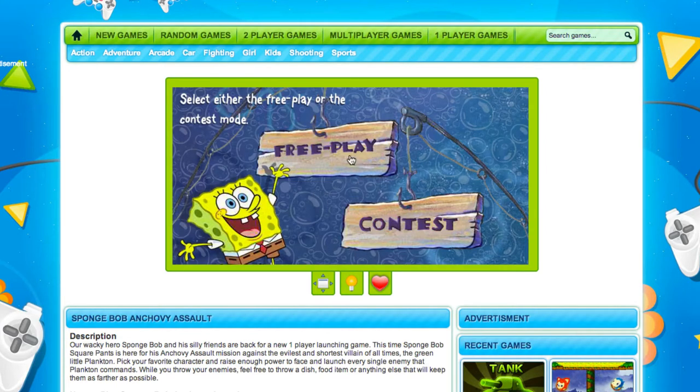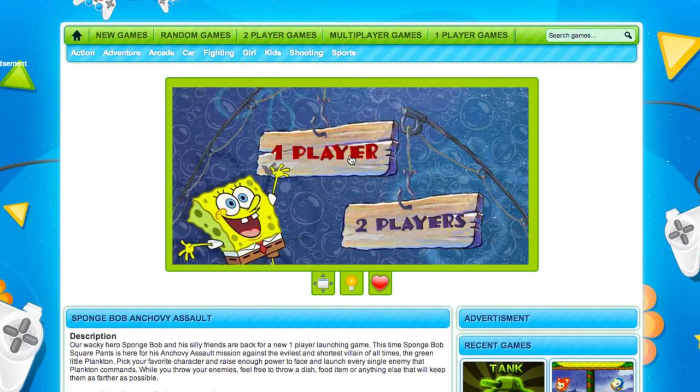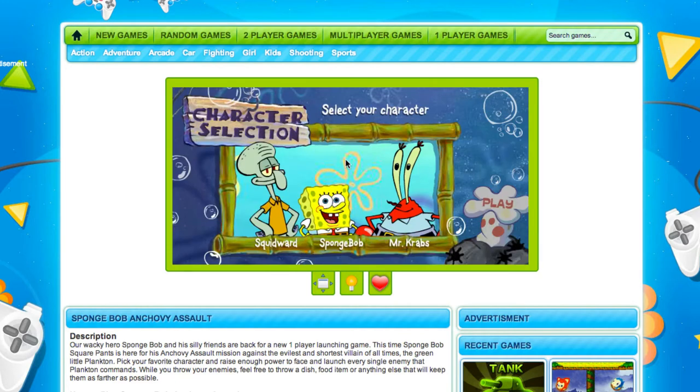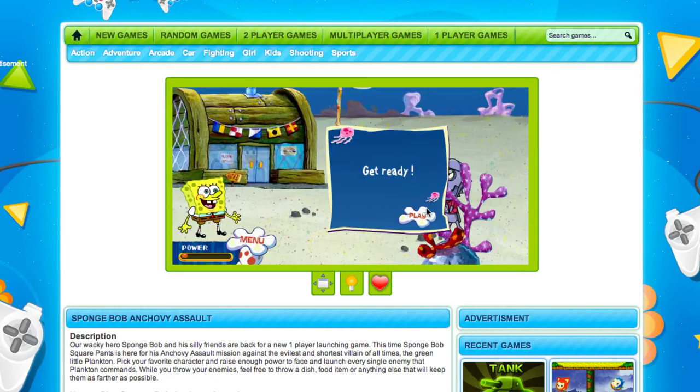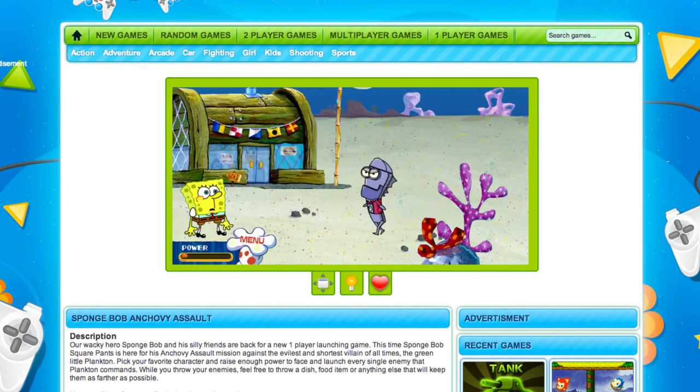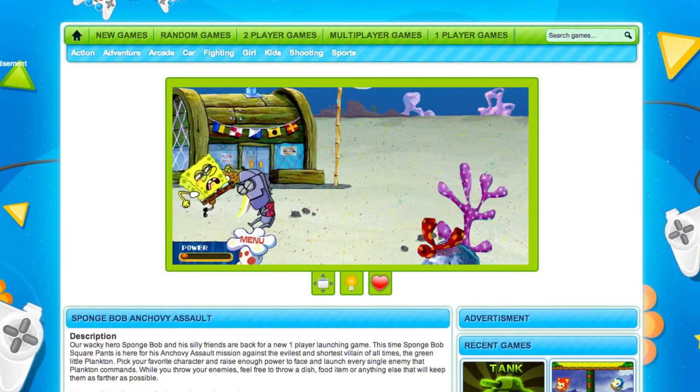You can hit play and choose free play or contest mode. I personally just go with free play. It is a multiplayer game, so keep that in mind — you can play with two people, though it's fun solo too. If you want to compete, it's definitely more fun with two players. I'm going to go ahead and play as SpongeBob — you can select multiple characters — then hit play and get ready.